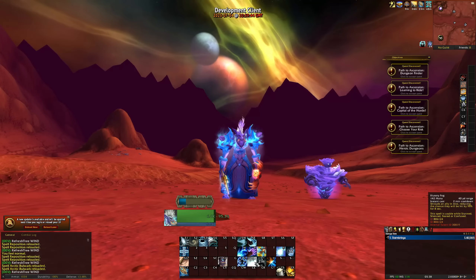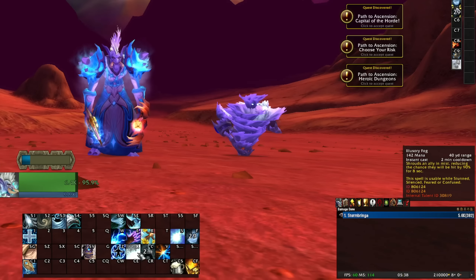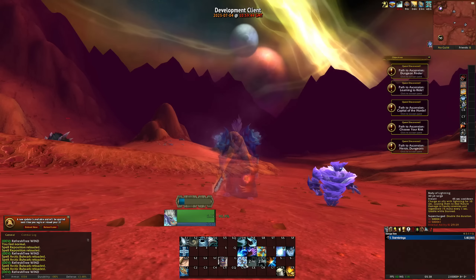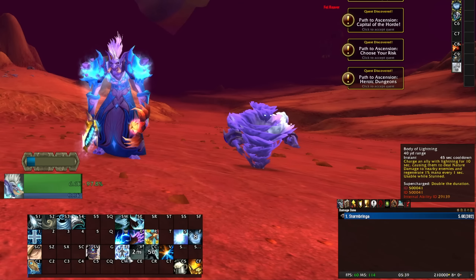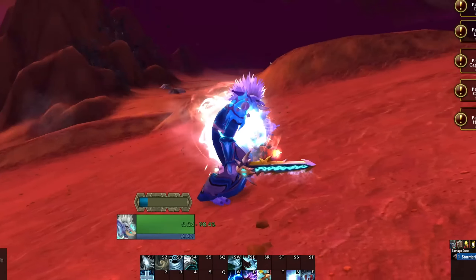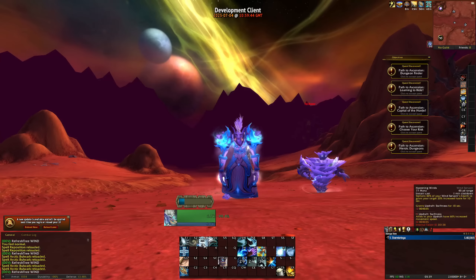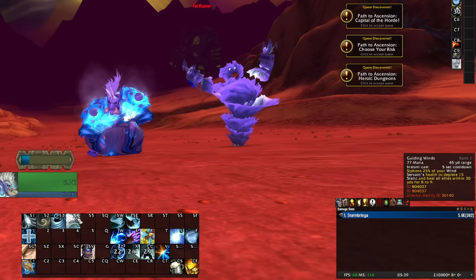I've got Illusory Fog: shroud an ally, basically giving them 90% dodge, usable while you're stunned, silenced, feared, or apparently confused. It's a 2-minute cooldown. And we've got Body of Lightning from the core tree — charge an ally with lightning for 10 seconds, causing them to do nature damage to nearby enemies and regenerate 1% mana every second. Everybody can get this, but it's cool for a support. We also have a buff baseline called Windshield — you can give everybody magic resistance. Then we get into what is currently the siphon life from your pet mechanic; I'm not sure how that's going to end up.